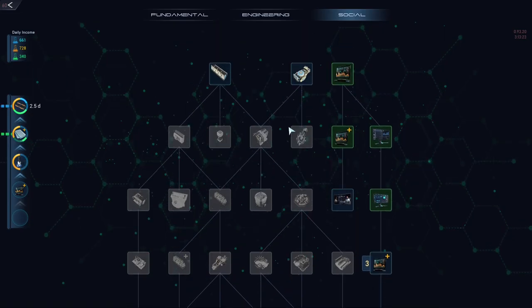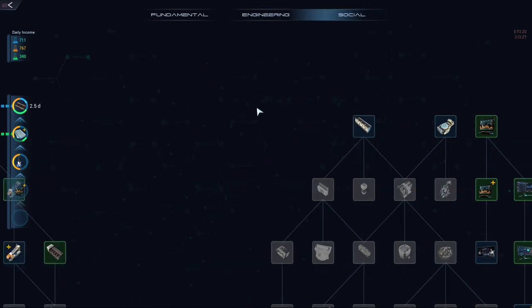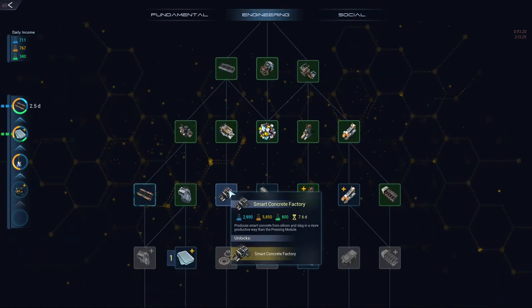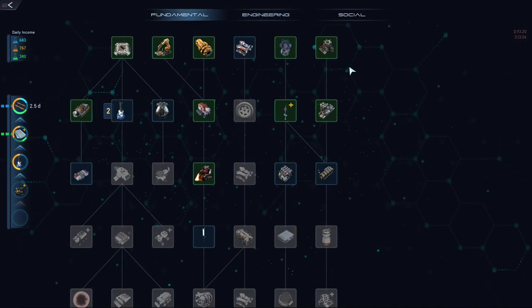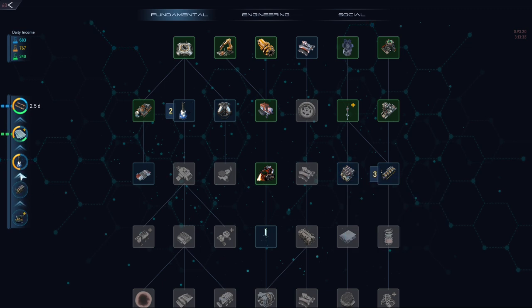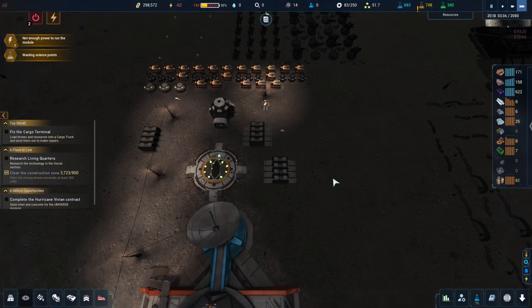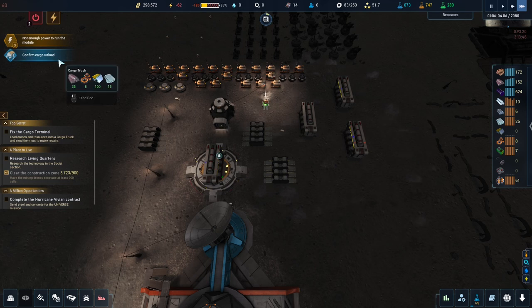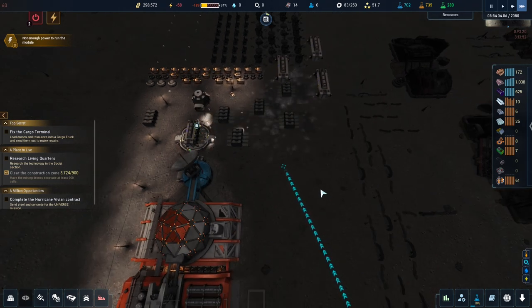We're wasting engineering science. Let's upgrade the smelting furnaces — no, let's do the battery instead and throw the battery to the top. There we go. I'll pause the game. It came back with stuff as well — that's nice, thank you very much.